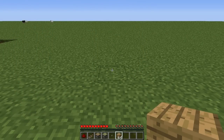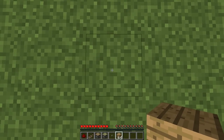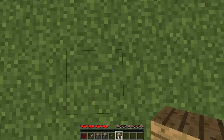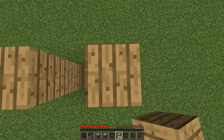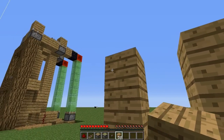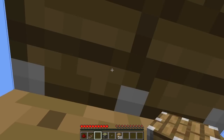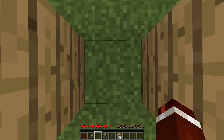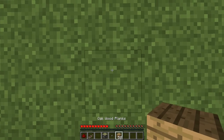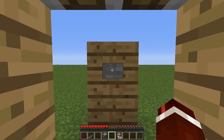The first thing you'll want to do is decide where the elevator is going to go — this is where if you press the button you would go up. From this position, create three-high pillars to the left and the right of it. At the top of these blocks, place a regular piston facing downwards. Come back to your spot, walk two blocks forward, create a two-high pillar, then place your button on the front of the top block.